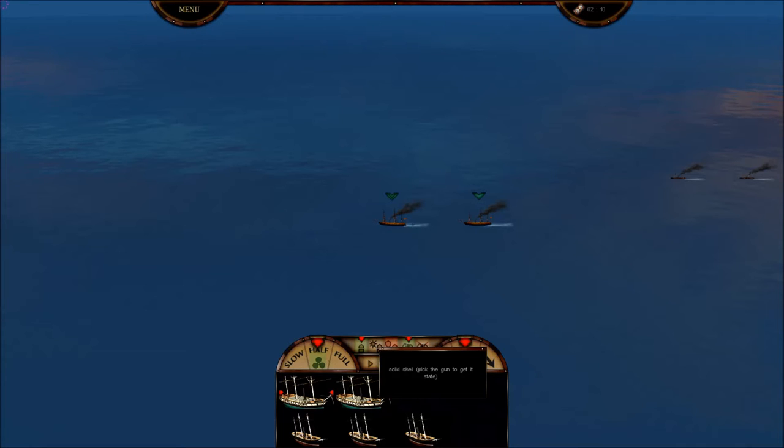This is standard solid shot — pretty good abilities, but not super destructive and not super penetrating. Then you have what's called a common shell, which is an explosive shell. It wreaks havoc on wooden vessels — it can cause fires and that kind of thing, very interesting to have around. Over here we have the armor-piercing shell, shown in red. We don't have any armor-penetrating shells, as there are no ironclads in today's battle, so that ammunition isn't available. We can pick solid shot or explosive shell.